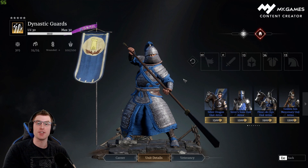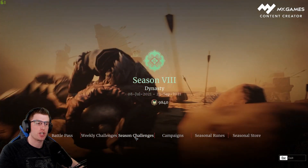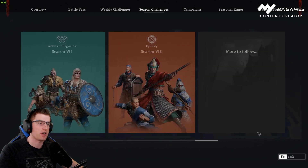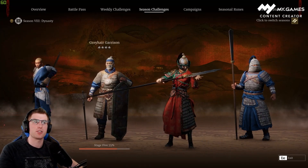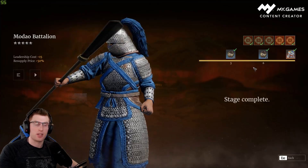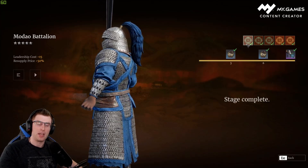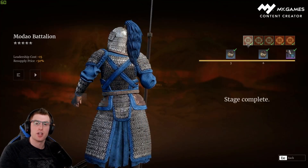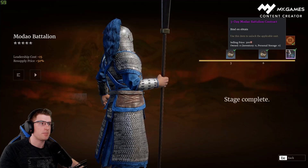To unlock the Madao Battalion, you first need to go to your Season 8 Seasonal Challenges. Switch your season to Season 8, and you'll see three units. You need to work your way through the Kajal Monks, the Greyhair Garrison, and then you can unlock the Madao Battalion. As you make your way toward the Madao Battalion you'll come across five sets of challenges requiring different things in town, in matches, and in the open world.